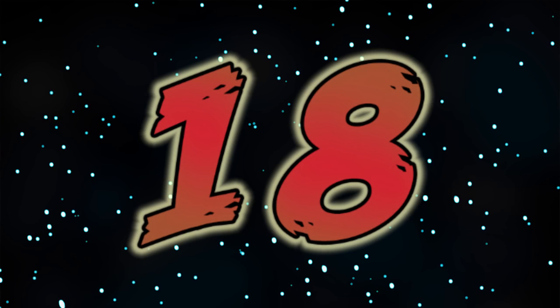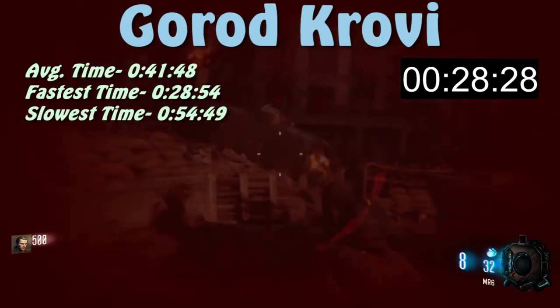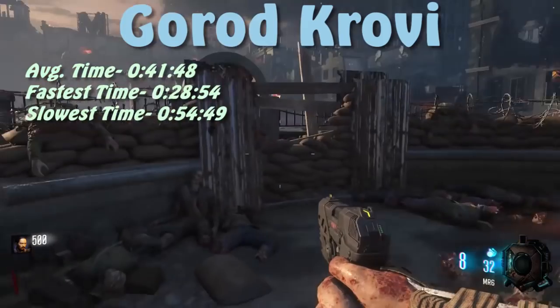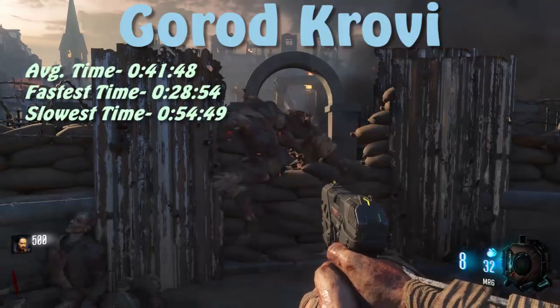In the number 18 spot, we've got Garroux Cruel V with an average survival time of about 42 seconds. The shortest survival time after 30 trials is about 29 seconds, and the longest was about 55 seconds. The fastest times usually come from a spawn by the fountain; if zombies don't spawn there, other spawn places can still get to you somewhat quickly.